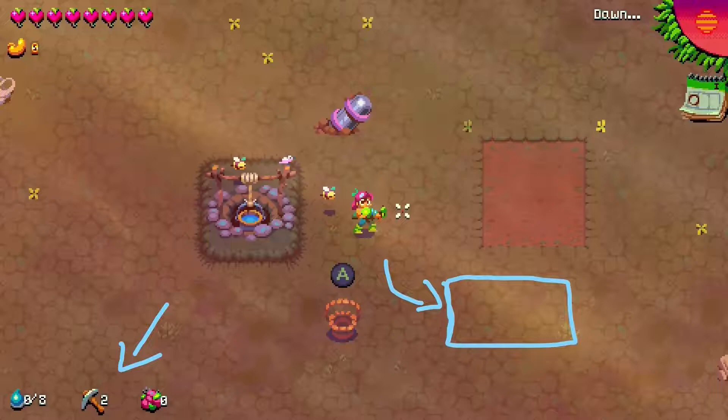There is one exception to the rule that Hardcrust is absolutely useless, and that is one item you can get in the game that allows you to place turrets on the crust. That'll make more sense when you get the item, but there is that one exception.